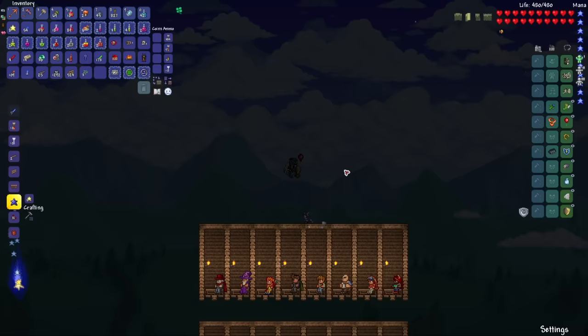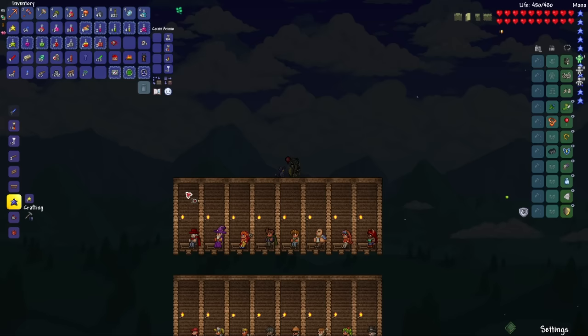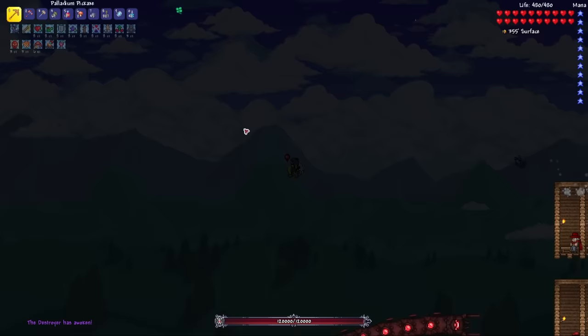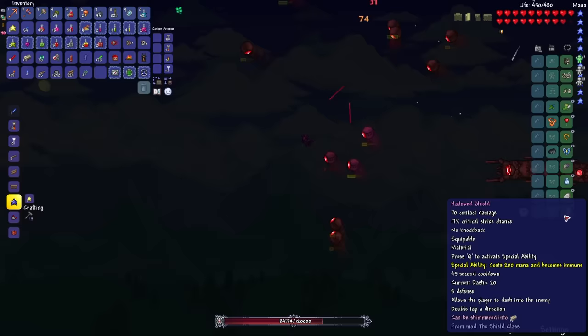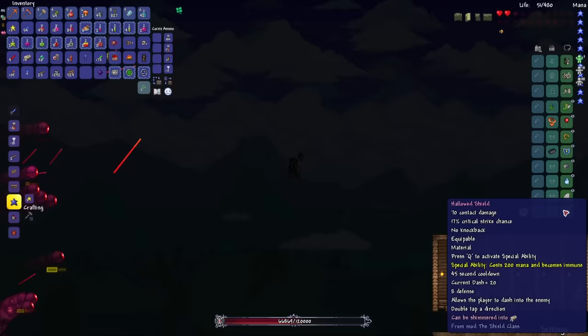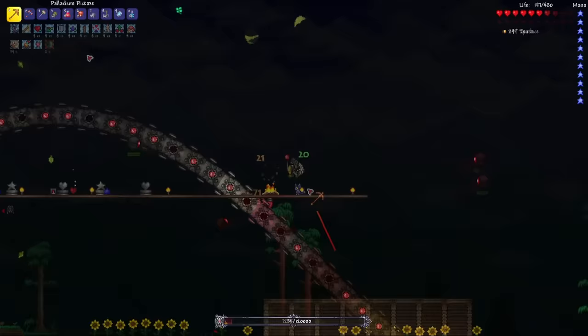The next night has arrived — I'll be taking on the Destroyer. If I can get to that clumped-up part in time, I think I'll be able to blow up this boss in a matter of seconds. Not bad. Now, how is this immunity thing going to work? I press Q — wait, what? It's not working. I think this might be broken. Almost done here — yeah, it sucks that the immunity thing doesn't work. And there we go — the Destroyer has been defeated.